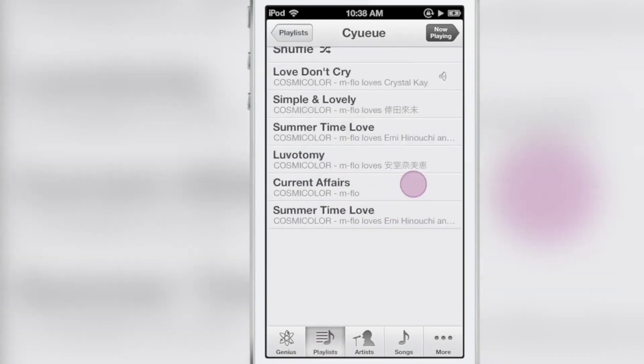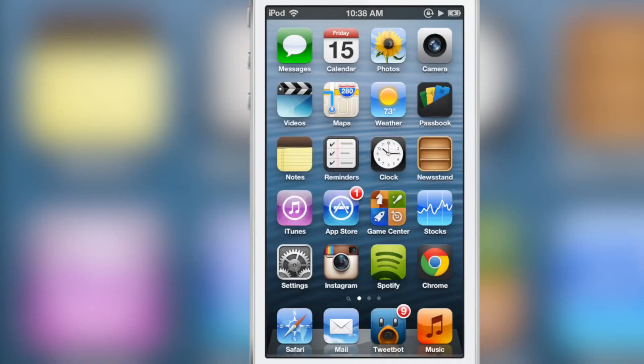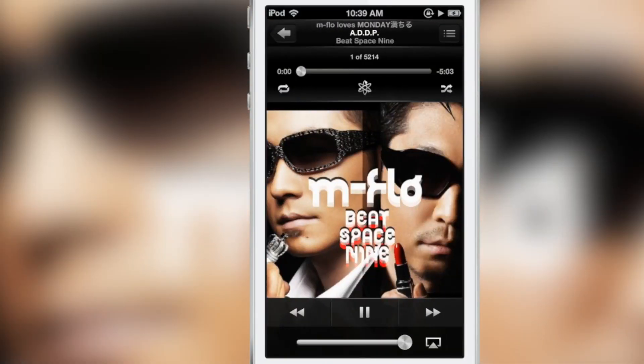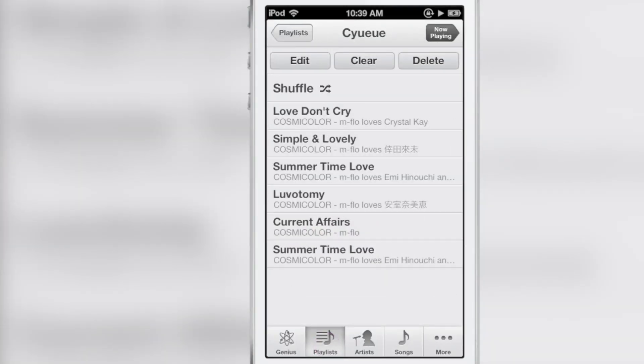It is called Sayu, and as you know Saurik is the creator of Cydia, so when he creates a jailbreak tweak people take note — because he created Cydia, so you should take note.